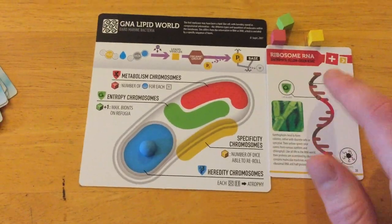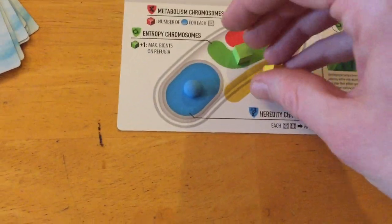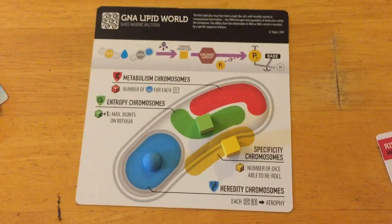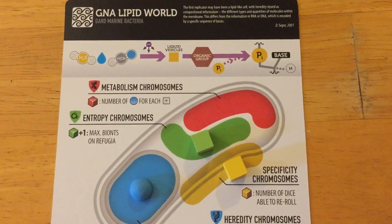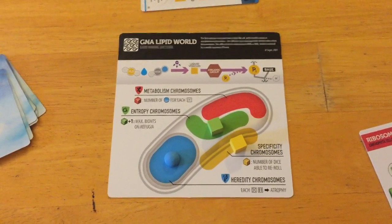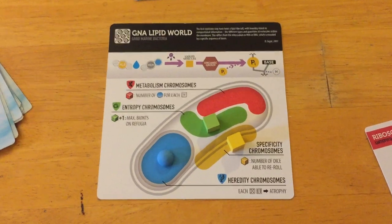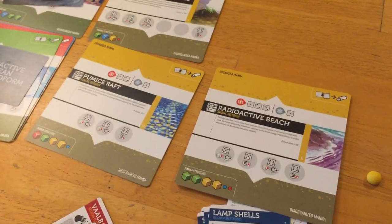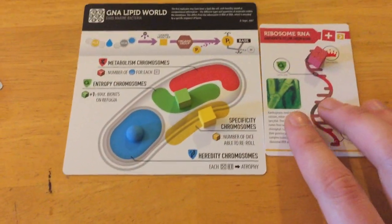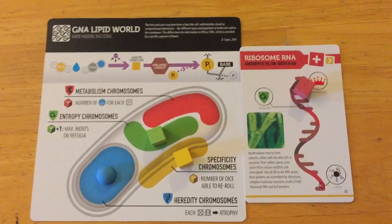The standard rules say you can only buy mutations from rows that are active. So if the continent landform was active, you could buy, say, a ribosome RNA upgrade — costing one red catalyst. You have to pay the color of the band at the top; if you don't have that color, you can spend two of any other color. You would then take that card, add it to your bacteria, and immediately gain a red cube as an upgrade. That immediately increases your chromosomes and gives you an inherent heat shield.